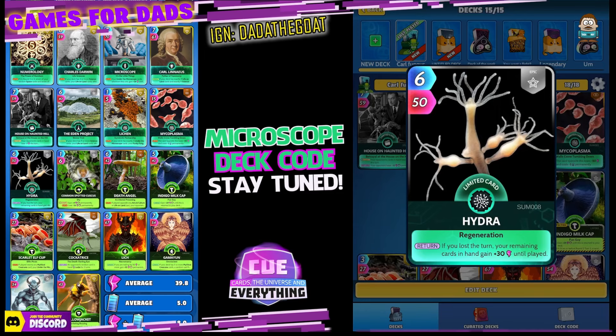Our last science card — and again it's an under the microscope card — is Hydra. 6 for 50. On the return, if you lost the turn, your remaining cards in hand gain plus 30 power until played. Quite useful, probably the best one at the moment if you are going with 3 under the microscope cards. Surprisingly, Microscope is not a microscope card — bit weird that one.